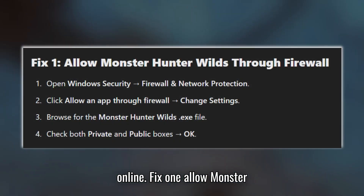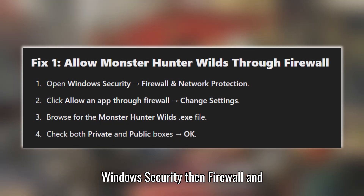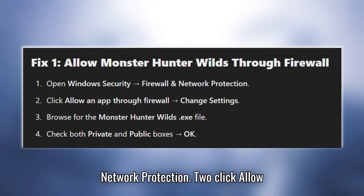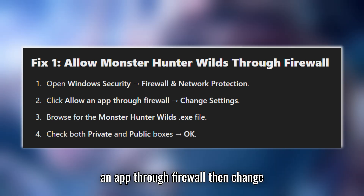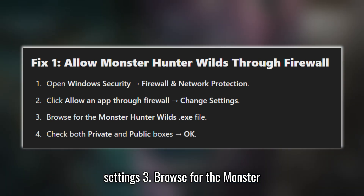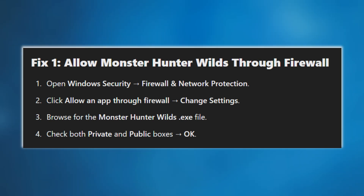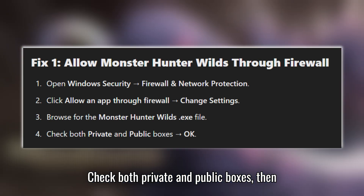Fix 1: Allow Monster Hunter Wilds through Firewall. Open Windows Security, then Firewall and Network Protection. Click Allow an App through Firewall, then Change Settings. Browse for the MonsterHunterWilds.exe file. Check both private and public boxes, then click OK.